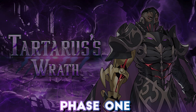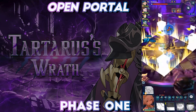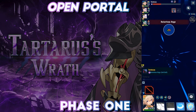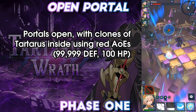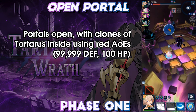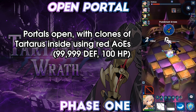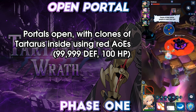Next, players are presented with Open Portal. Tartarus opens the blue portal, marked with a curse symbol. A single player can enter the portal, and once inside, will be tasked with dueling a shadow of Tartarus. This Tartarus will fill the small room with a red AoE, which can be rolled through or iframed. The Tartarus in the portal only takes one damage from each hit, but deals 20 damage to itself after each AoE.